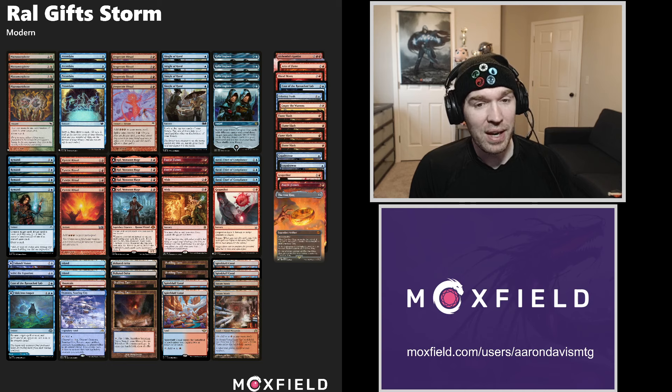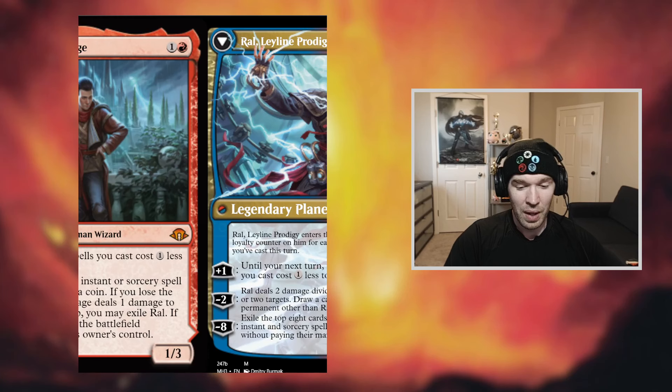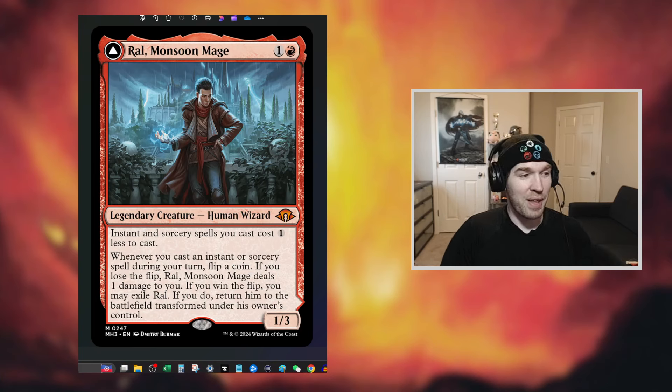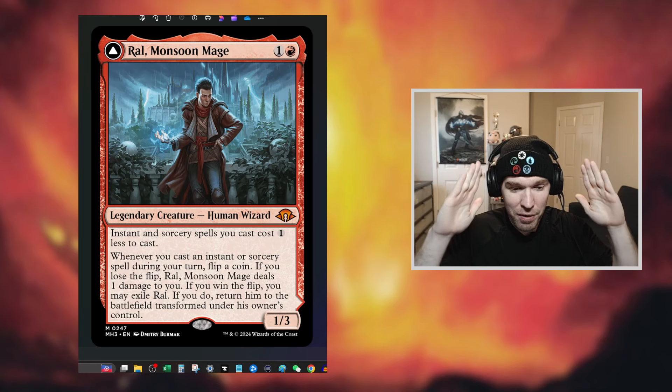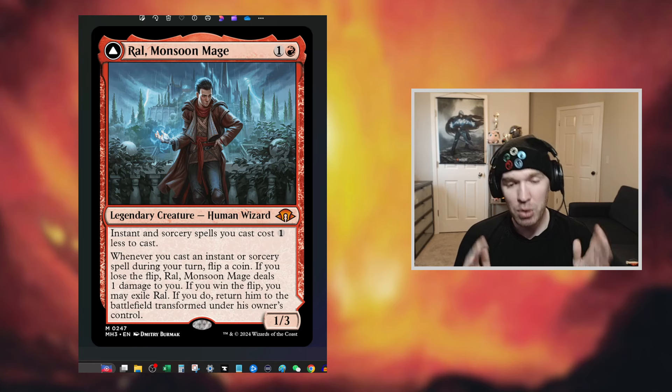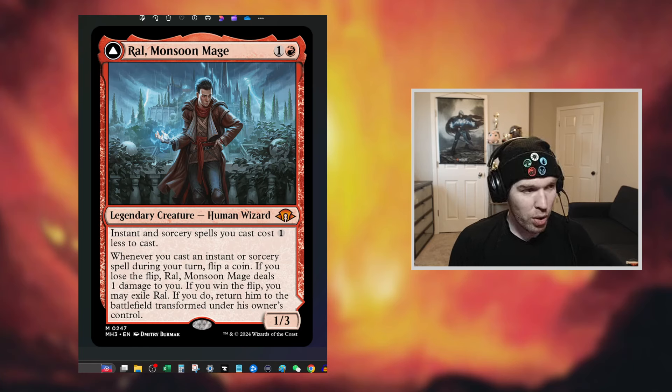That's what you see here on screen. I'll be breaking the deck down just a little bit, so if you're already familiar with it, feel free to skip right into the games, but make sure you hit the subscribe button first. The Magic Online flip cards look incredibly ugly, so I'm going to start with this image of Ral. Ral Monsoon Mage is the new card from Modern Horizons 3 — the frame of Baral, Chief of Compliance. It's a 1/3 for 2 mana legendary creature, and these are what we call enablers. You put your enabler in play, it allows your deck to function and get to your win.